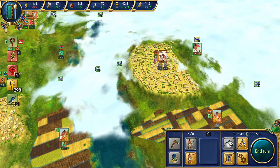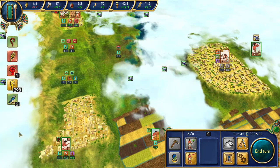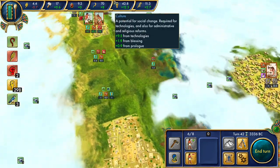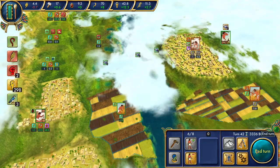Seth fires and fails, but now the shield is gone and we don't have enough favor to put it back up yet. Hopefully Seth will stay on the sidelines for at least a couple turns while we can get that back in place.